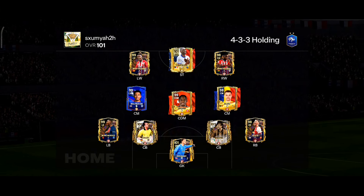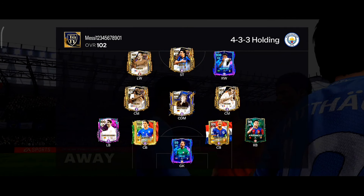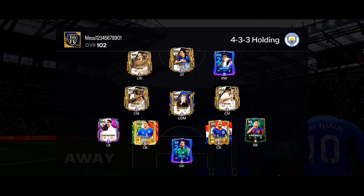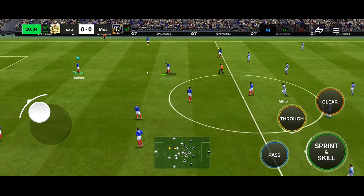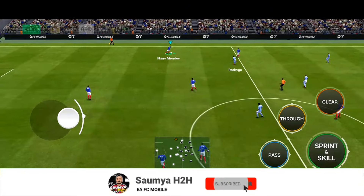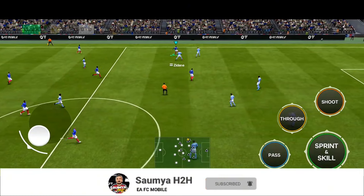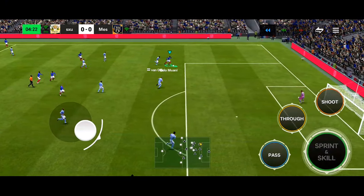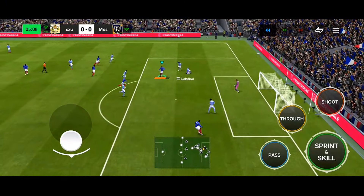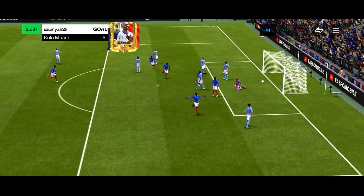Now let's go into the first match. I'm playing from the home side against 'Messi123456' using a 4-3 holding formation. Belly game pass to Kolo Muani — quick build-up, pass to Nico Williams, cutting back, quick pass to Kolo Muani with the heel-to-heel. Look at the skill turn! Inside the box, lane change, goes for the finesse shot — and that's an easy finish! Quarter start for Kolo Muani.